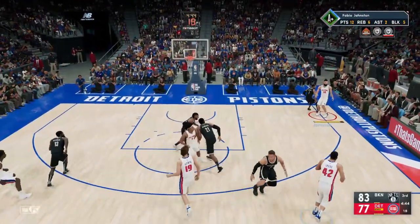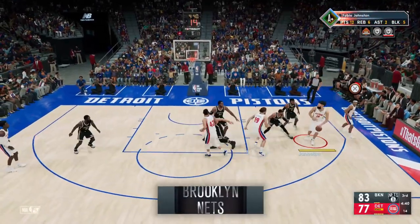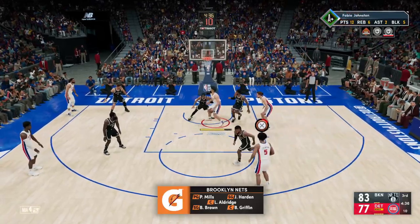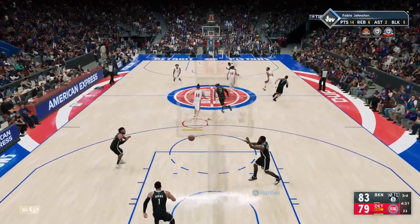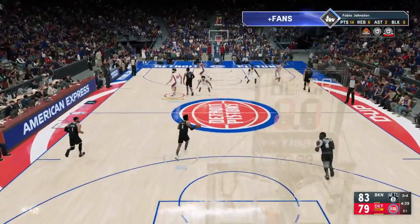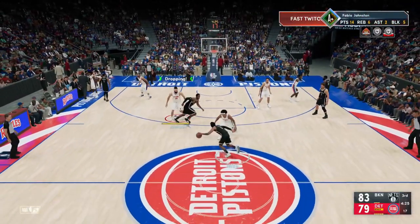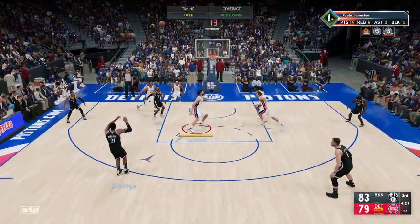The last badge is Unstrippable — this is very useful in MyCareer because so many times you'll expose a mismatch in the paint but the AI will steal the ball. I talked about always going to the opposite hand from the defender, and you still need to do that, but also have Unstrippable on at least silver.